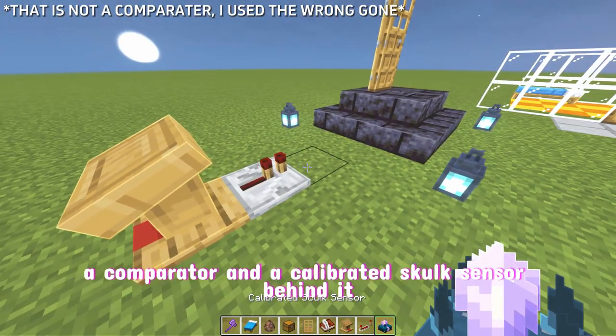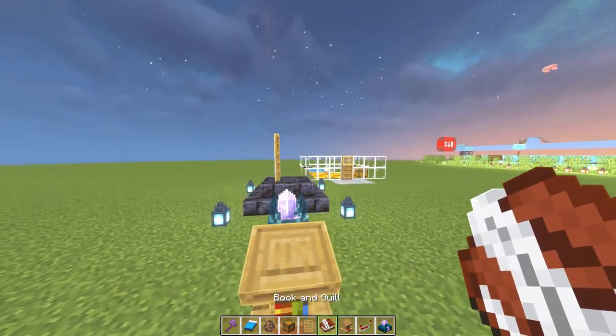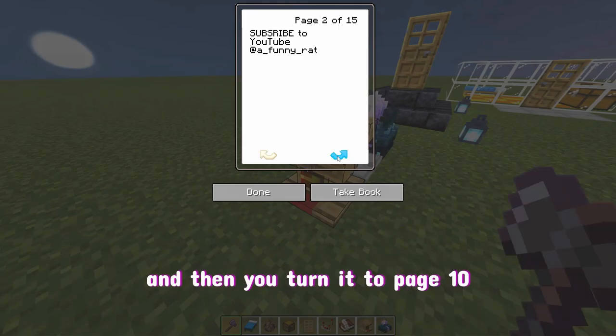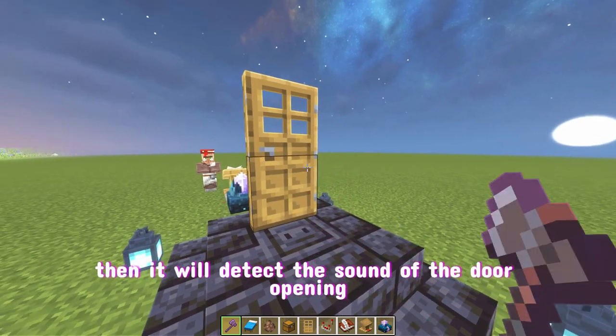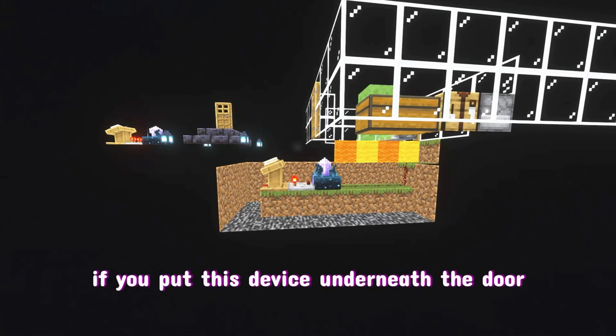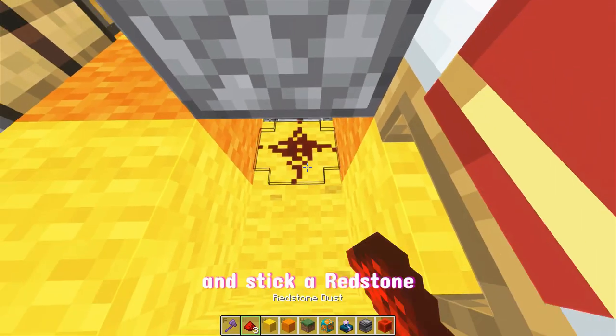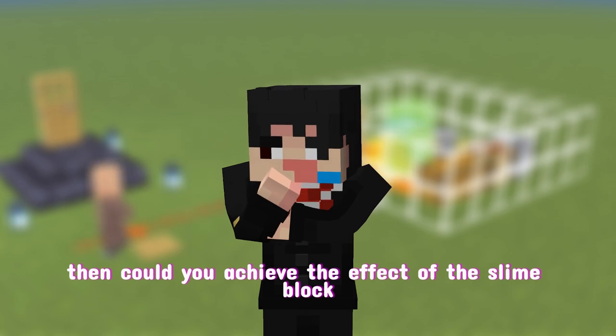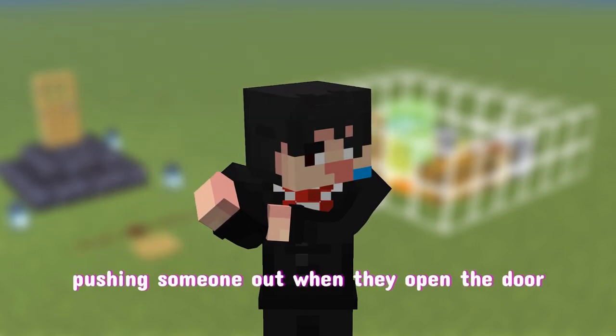If you put a lectern, a comparator, and a calibrated sculk sensor behind the door, and then place a book with 15 pages written in it — turning it to page 10 — it will detect the sound of the door opening. If you put this device underneath the door and connect a redstone powder to a sticky piston, you can achieve the effect of a slime block pushing someone out when they open the door.